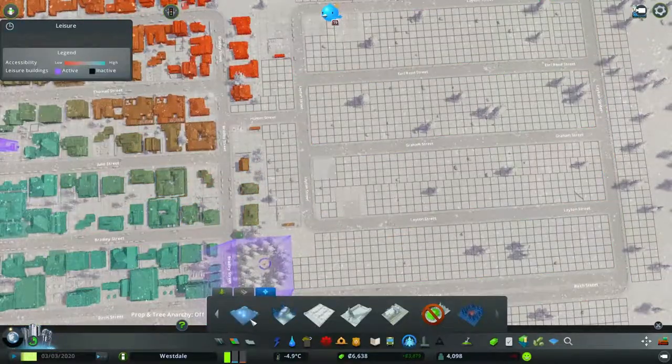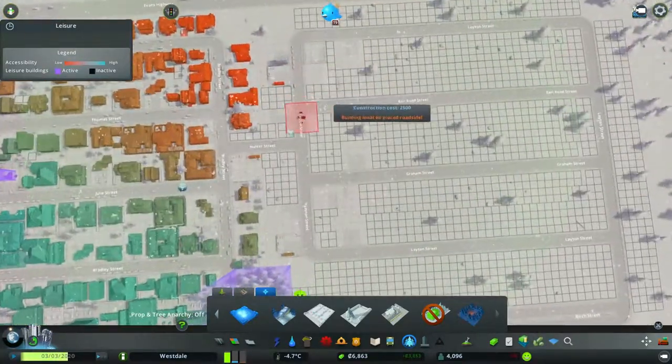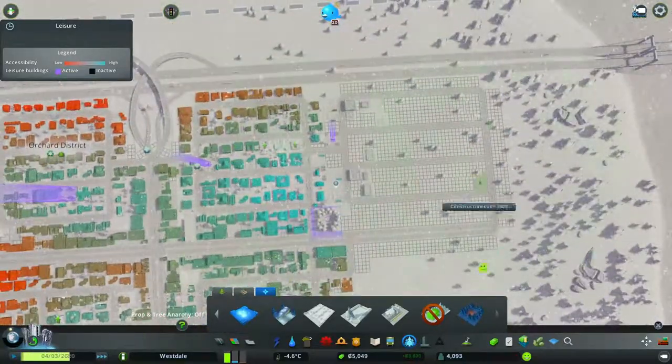All right, can we build a park at least? I could build a park. Let's go ahead and build one right there — make everybody happy, make that area nice and happy.